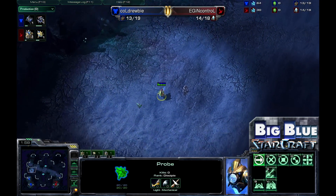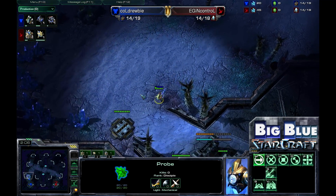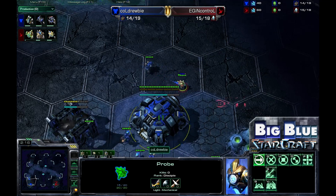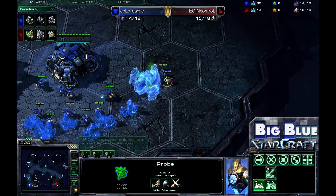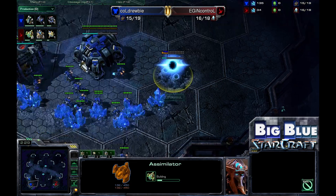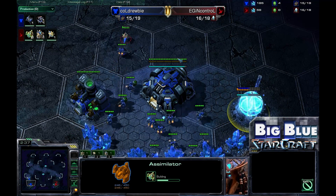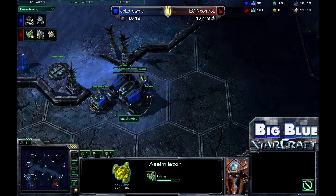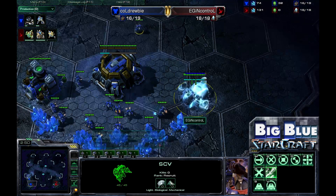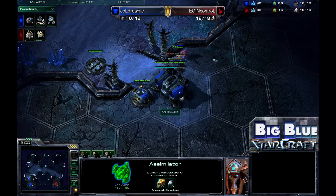InControl right off the bat is sending his probe up to scout his opponent's spawning position. One quirk of Shakuras Plateau is that you are disallowed from spawning at the close walking position, which means InControl realizes Drooby cannot spawn up there. Already InControl is going to be going for a gas steal against Drooby, which disallows certain builds requiring a lot of gas. It's a slightly non-typical but very solid response for Protoss against Terran.